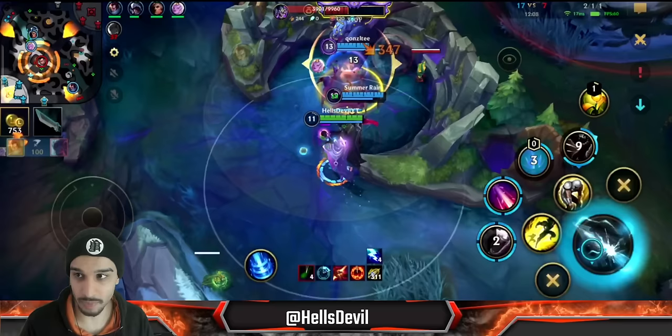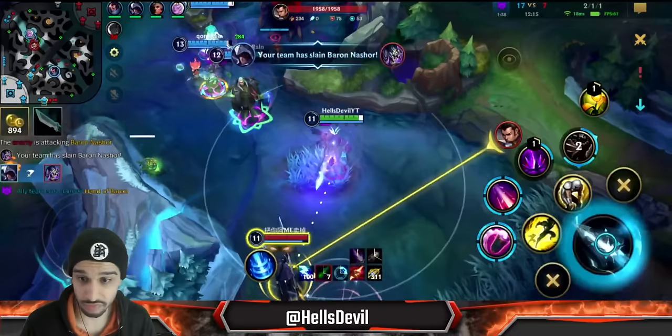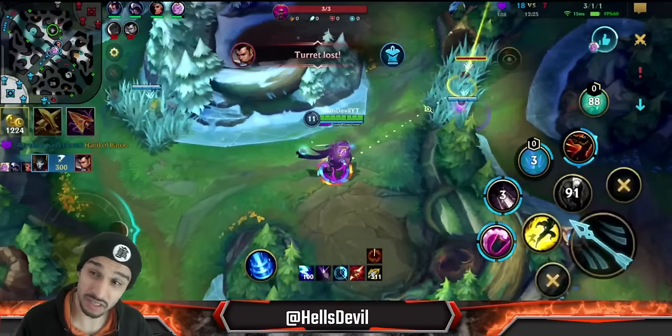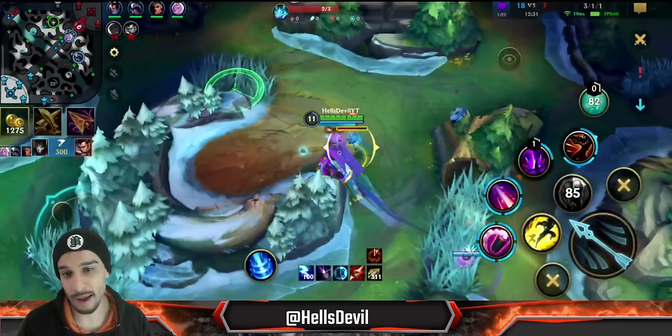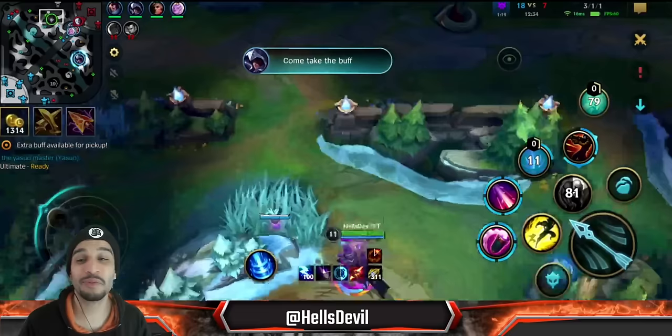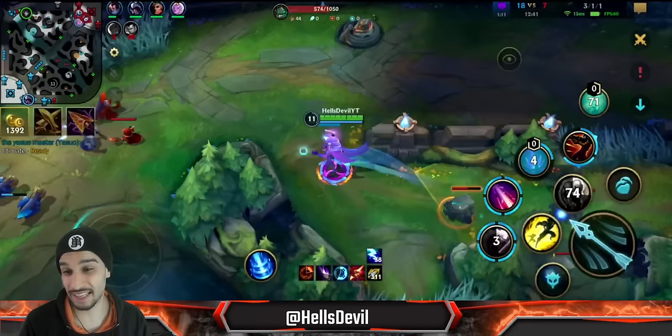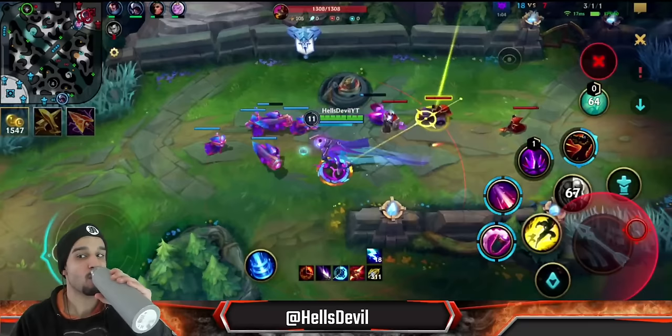Right here we're quickly rushing down this Baron because their jungler for some reason is in mid lane. I have no idea what that Xin Zhao is doing — he did get a mid turret and a top turret, but is that really worth giving us the Baron? We can't really end the game at 12 minutes. You do want to watch all of these till the end — I don't want to spoil anything but I do remember what happened this game.